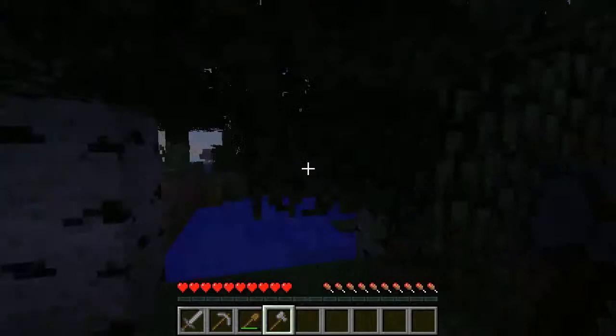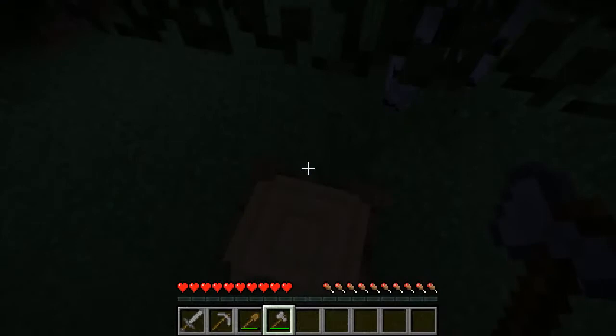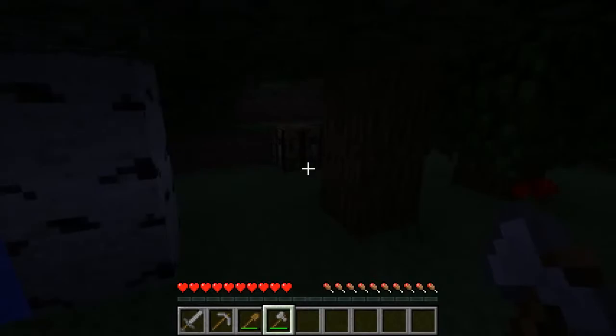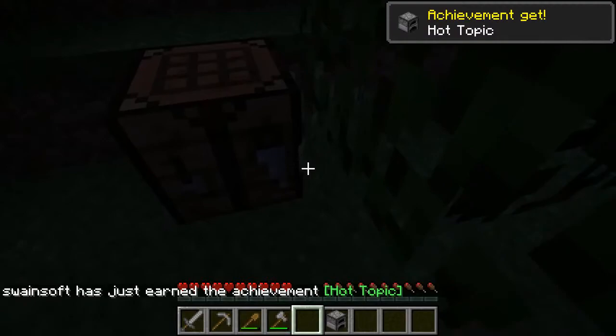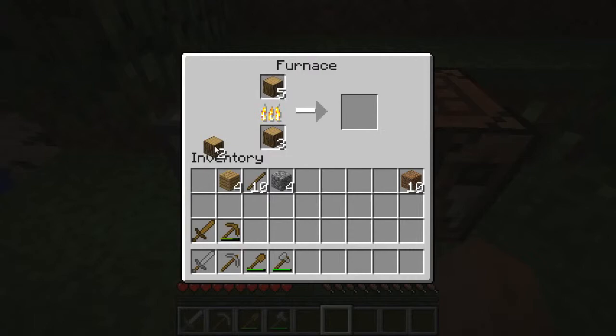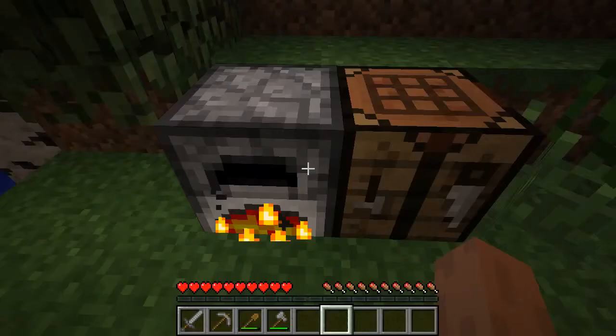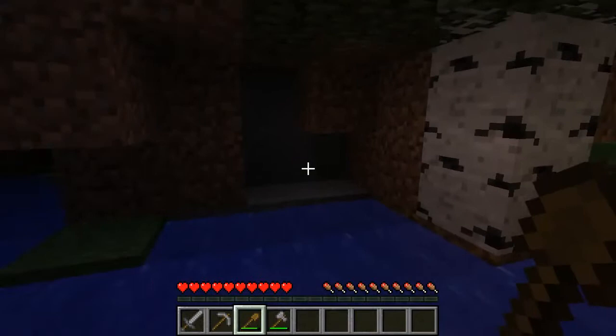It is getting dark quick. As you can see already, having tools is much faster than not having tools. Very quickly we are going to make a furnace because we are running short of daylight. We'll hang on to a little bit of that wood, and that will cook up some charcoal. Let's use our pick — that would be good.